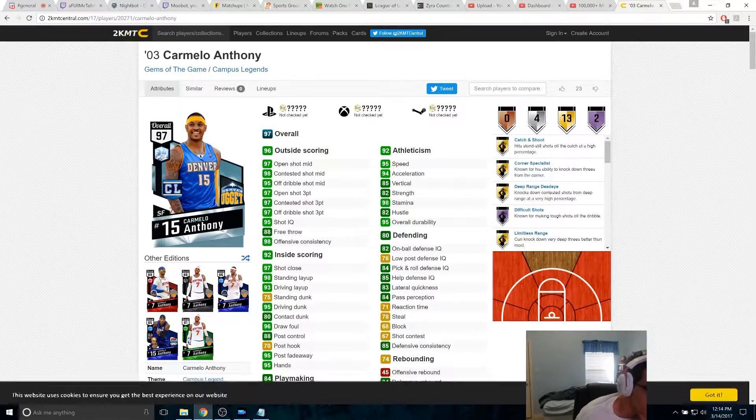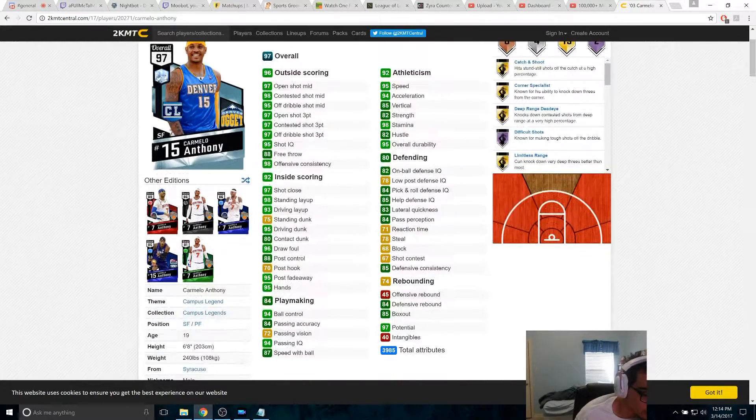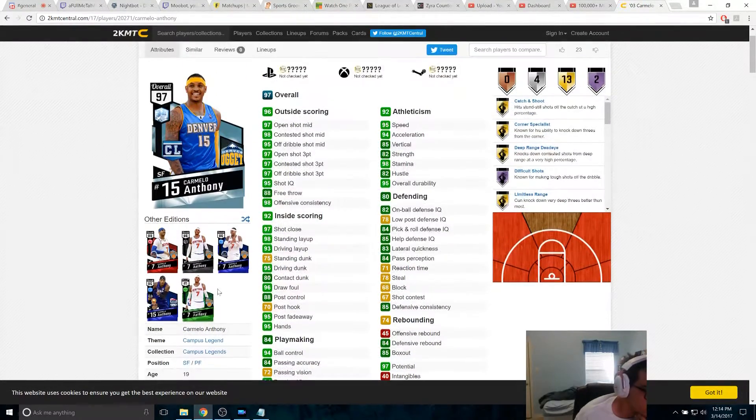The diamond Melo, which is pretty great. Defense is kind of weak — only 80 defense, so defense isn't the greatest. Rebounding — offensive rebound is pretty sad at 45, that's pretty sad. But overall, this was when he was basically 19 years old, straight out of college. They gave him pretty good overall stats though — can't really complain. He's got a 97 three, which with the cheesy shot is pretty great.